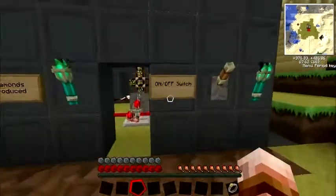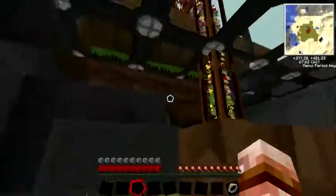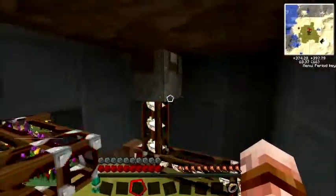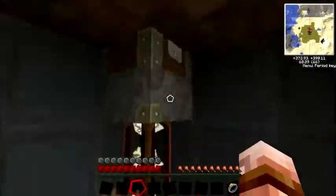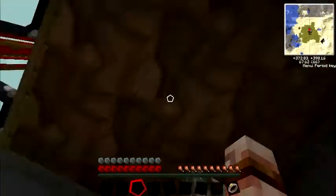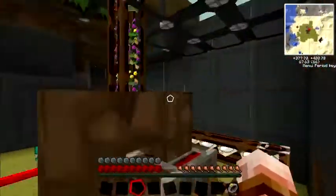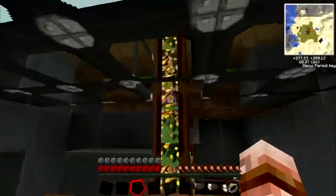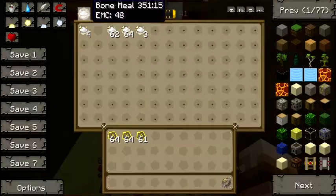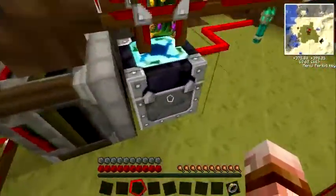Hello guys, welcome back to TechItMaster. This is another TechIt Tutorial and today I'm going to show you how to make an EMC darkroom. Basically, how this works is bone meal gets fed through into a deployer, the deployer sends it up into this five by five grass square, and because it's dark the plants automatically break.